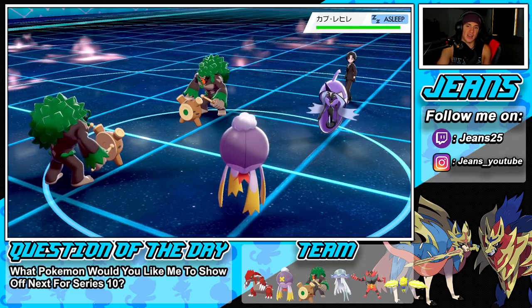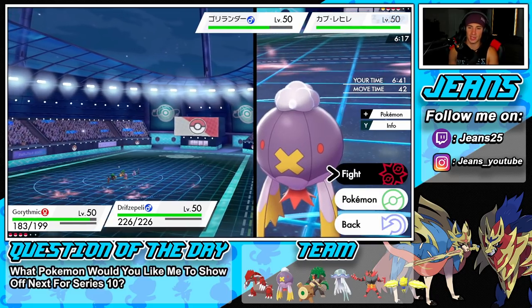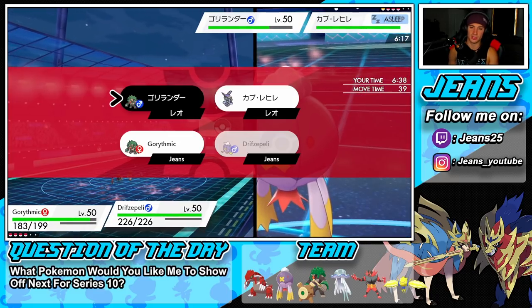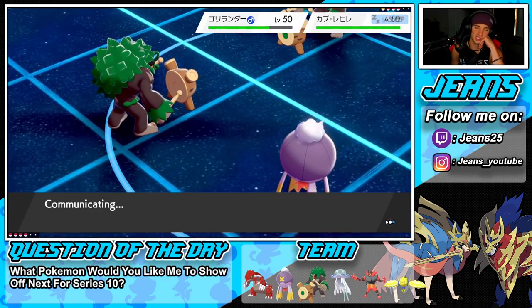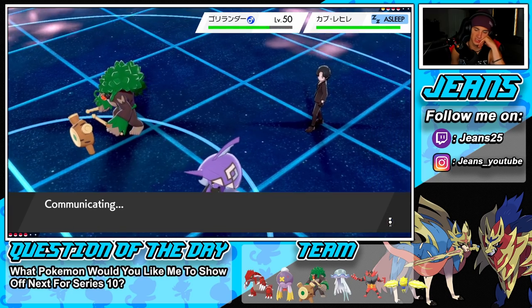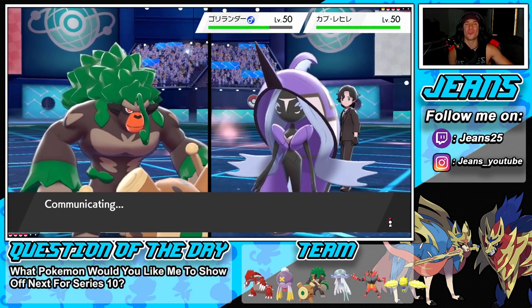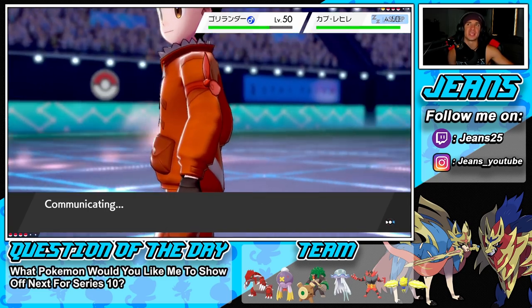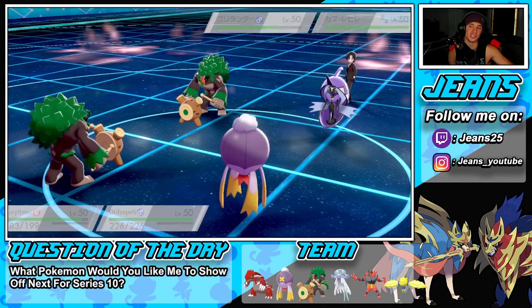I think I have to pivot here — let's pivot out while we can. Let's go Will-O-Wisp and try to get a burn. Fake Out was definitely coming and he just tried to waste turns. I'm loving this Drifblim — Unburden is so good, any Pokemon with Unburden becomes a beast since it outspeeds like crazy. Drifblim is one of the best with it given its movepool.